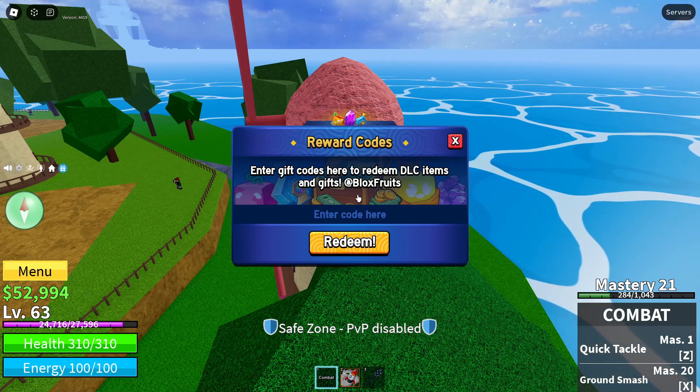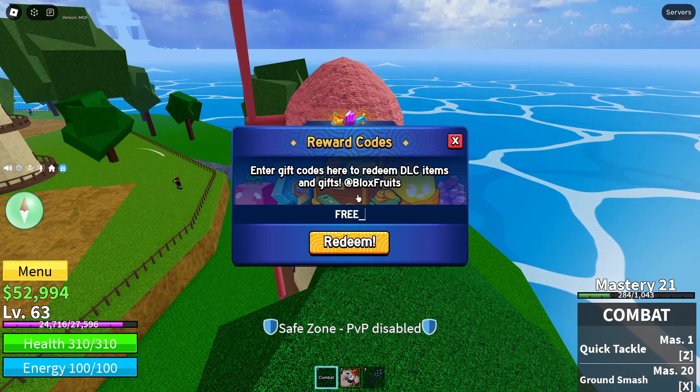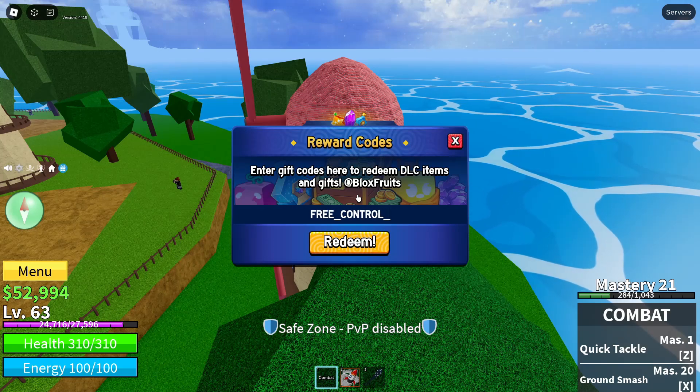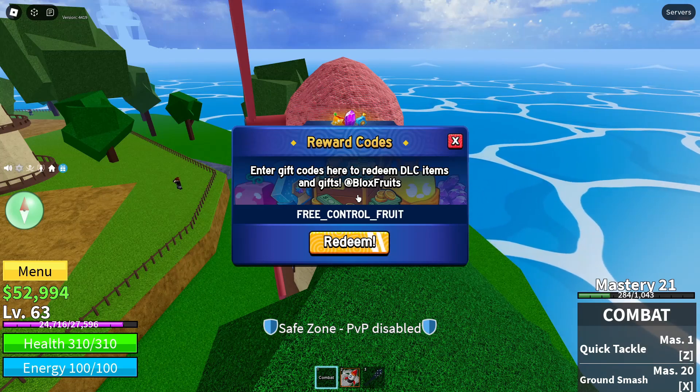So what you guys are going to want to do is see where it says 'enter code here.' You want to click in that box right above the orange redeem button. You want to click in the 'enter code here' box, and now you want to type in the code.